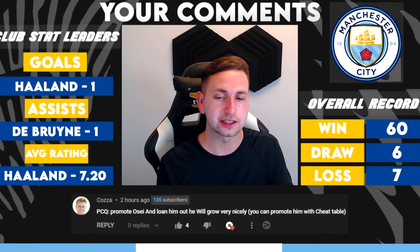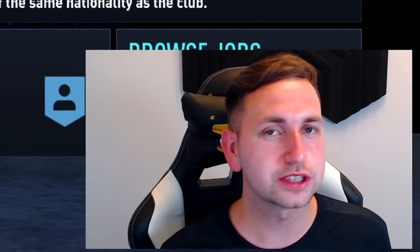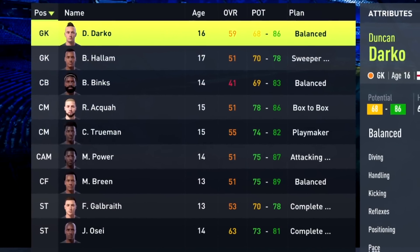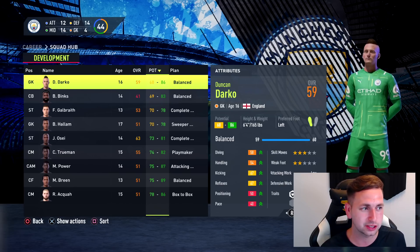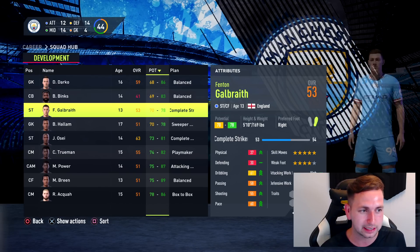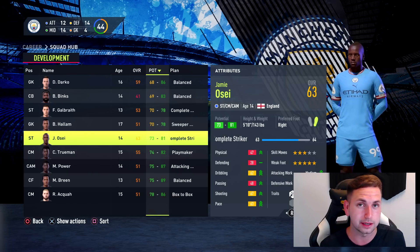Here we go then. First comment in the press conference says: promote Osei and loan him out — he will grow very nicely, you can promote him with the cheat table. I did say towards the end of last episode we need to take a look at the Youth Academy and start removing some of the players we're not going to promote, because the potential on some of these guys has really dropped. Jamie Osei, we always said we'd promote him, and if I can use the cheat table to do it, I'll do it.